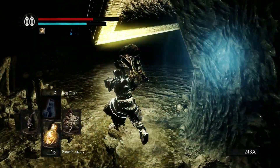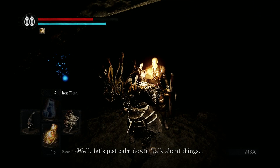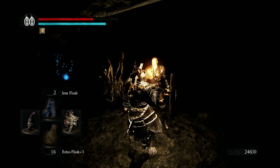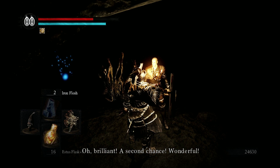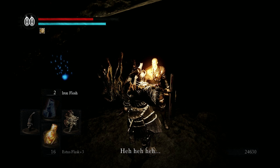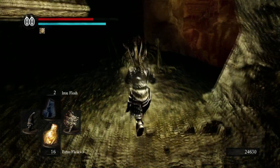Let's go have a chat with our little friend Patches. 'Oh. You. Well, let's just calm down, talk about things. I did you wrong but I didn't mean it. These temptations — they can overcome me. You know what I mean. Please, forgive me. You and me, we're jolly undead outcasts, aren't we?' Alright, I'll forgive you. Now he'll go back to Firelink Shrine and turn into a merchant.